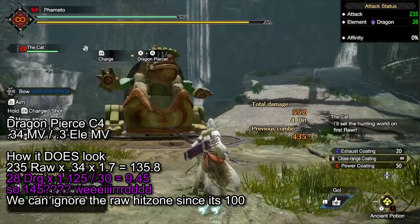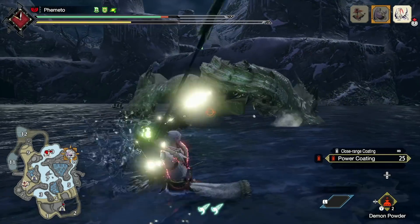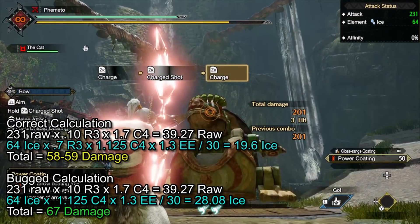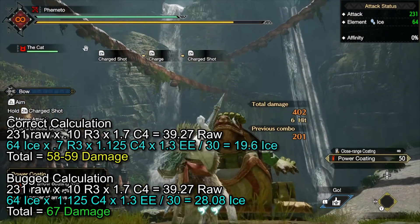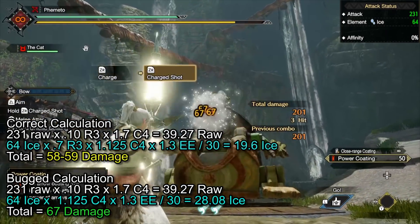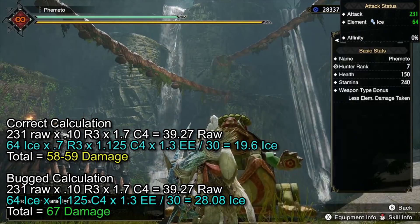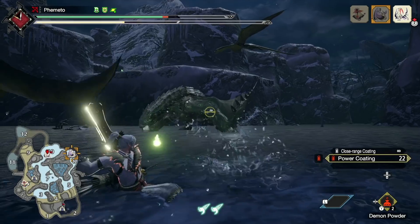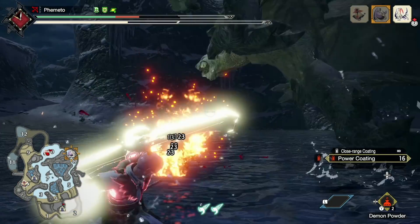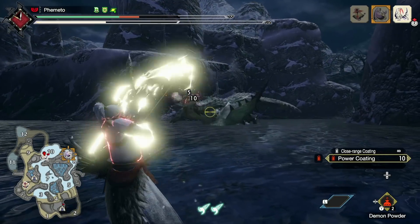For stronger bows like Tobikodachi's with 41 thunder, you should get 11 extra thunder damage, but due to the bug you get 14 instead. The real kicker is when Elemental Exploit is factored in. The ice bow I'm using has 231 raw, 64 ice, and Elemental Exploit. Raw damage is 39 per arrow, and with correct elemental math we should get 19 extra ice damage per arrow, hitting for about 58 — but instead we're hitting for 67. Removing the 0.7 elemental modifier fits exactly. That's 9 more damage per arrow, throwing 10 arrows every second and a half. Bow is getting 20 to 30% more elemental damage for free than it should.